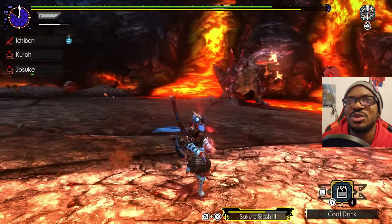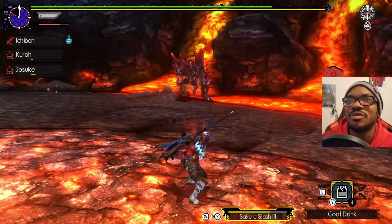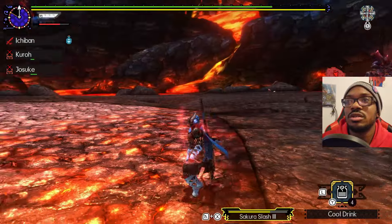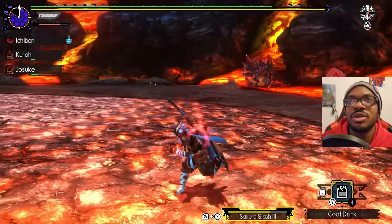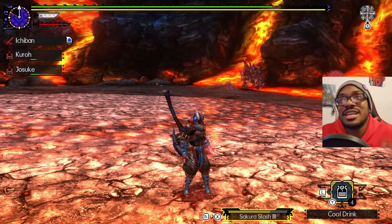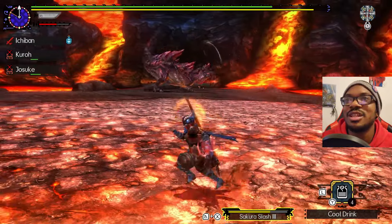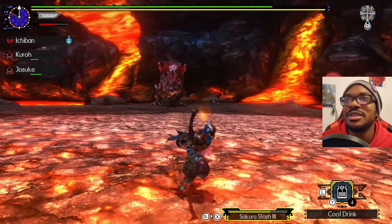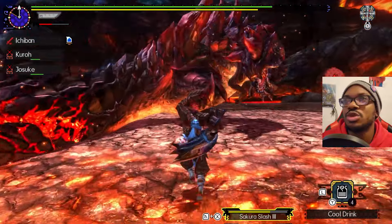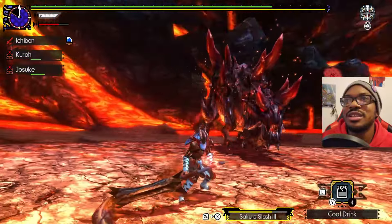Regular Glavenus does that a lot too. Can you get away from the lava? If he's fully in the lava, I can't hit him, so I need him to get closer to me and away from the lava. When I said get closer — that was not how I envisioned you getting closer.